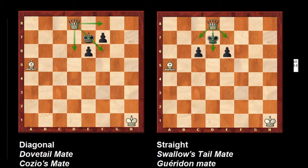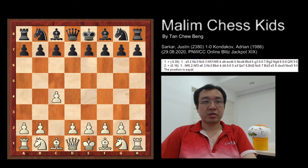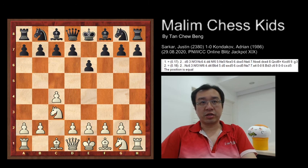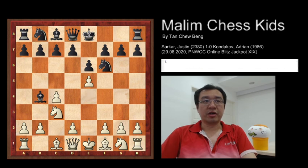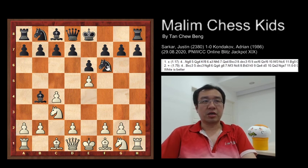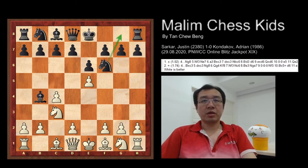Let us see how the game plays out. The game started with c4, e6, knight c3, knight f6, e4, bishop b4, e5 — and now white is pressuring the knight away from the board. As you can see, the only best move for black is to play knight to g8.